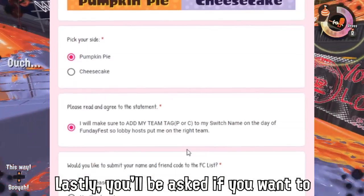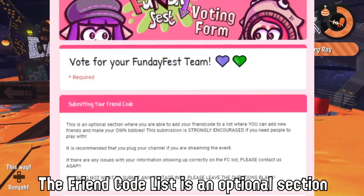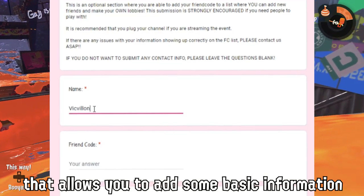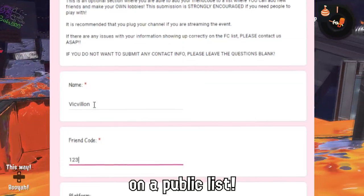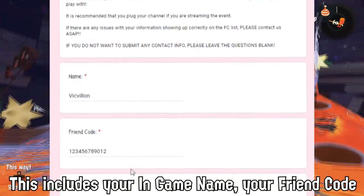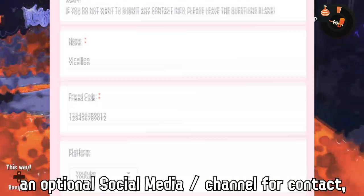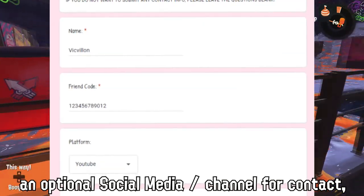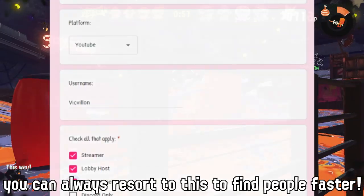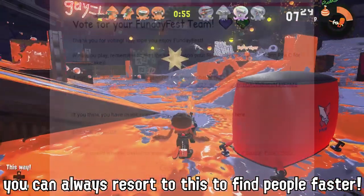You'll also be asked if you want to add your name to the friend code list. The friend code list is an optional section in the voting form that allows you to add some basic information on a public list so people can find you and play with you. This includes your in-game name, your friend code, an optional social media or channel, and a quick checklist. If you need people to play with, you can always resort to this to find people a little bit faster.